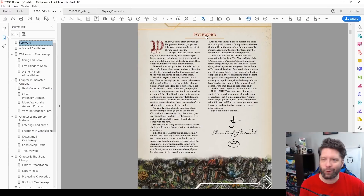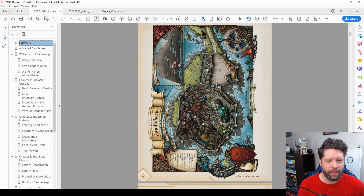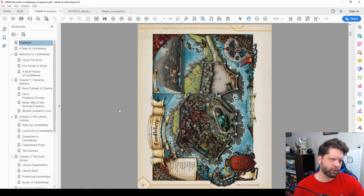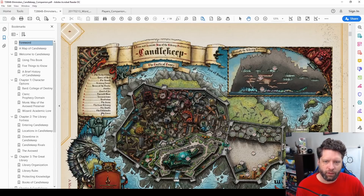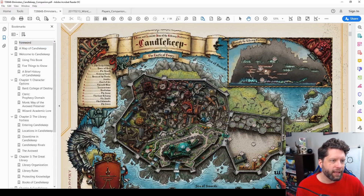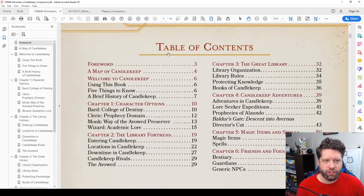Diving into Elminster's Candlekeep Companion, it's pretty straightforward. We get into the map of Candlekeep, which — there isn't really a map of Candlekeep elsewhere. So this is crucial if you want to run Candlekeep. It is sideways, and I wish they would have formatted this a little bit better. This is a really well-drawn map. What I like a lot is the subterranean stuff, because Candlekeep is a massive fortress and below in the volcanic rock there's a bunch of extra stuff down there, which is kind of cool.